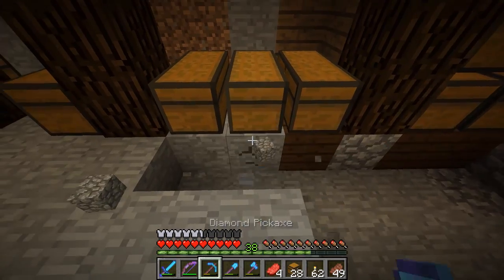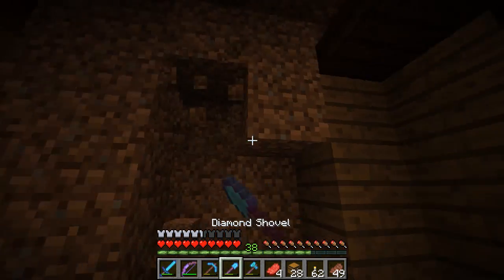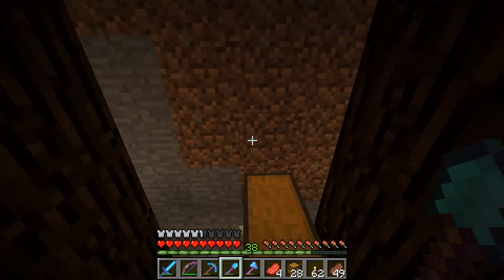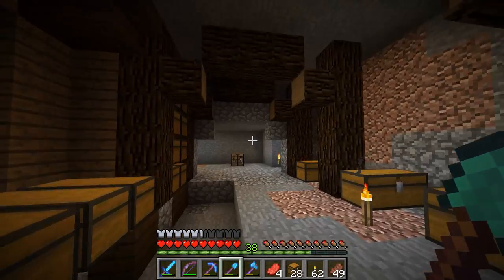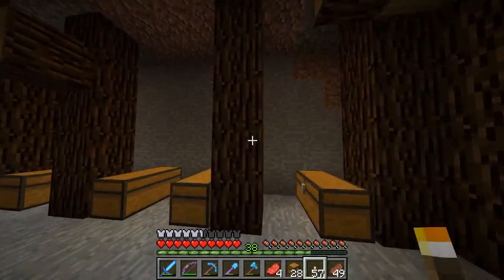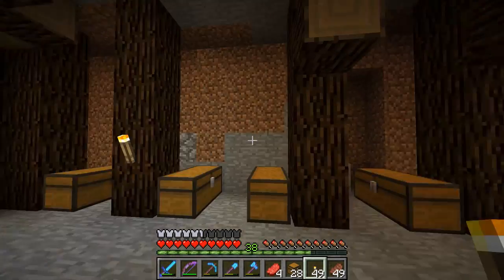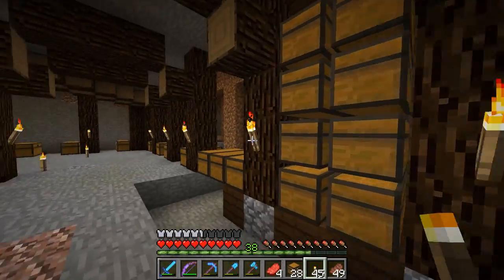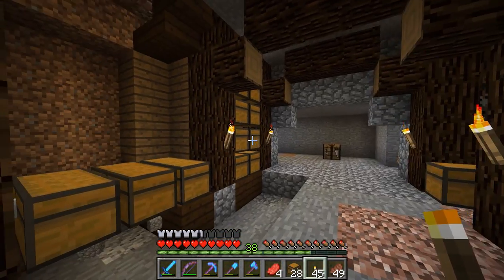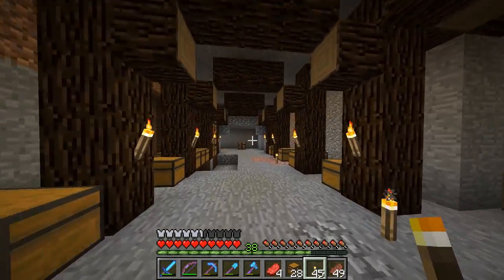I need to go through here and take out the floor, get rid of the blocks underneath and behind all the chests. We're going to put spruce wood behind the chests and dark oak wood underneath and on top — that should look quite nice. I need to work on a floor and get some lighting in here. I might just do something like this for lighting. I know people generally don't like torches, but I don't have a big problem with them, especially for a rustic underground storage room.